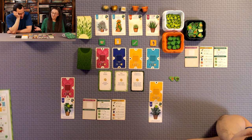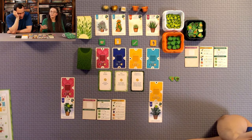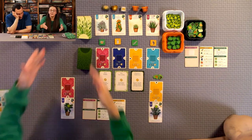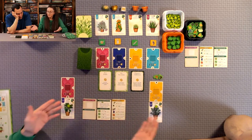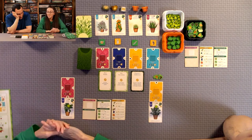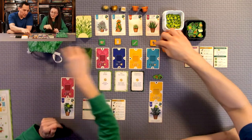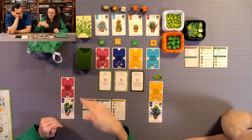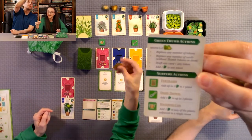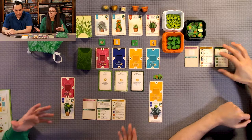We're playing the two-player setup, so we only have three of each pot available — this scales up with more players. Setup is really easy: you have your plant cards, shuffle them, deal one to each player, then turn four up in the market. There will always be four cards in the market. You also draw items and nurture tokens. The nurture tokens are green and give you special actions to help your plants. The item tokens are placed in rooms to help bump up your points.